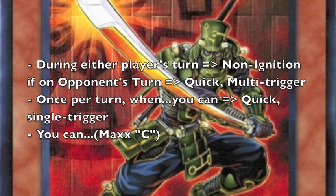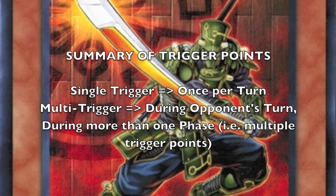The card text which identifies Quick Effects can be divided into three. First is "during either player's turn," which means it's an odd ignition and by definition quick — in this case, multi-trigger. Second is "once per turn, when... you can," in which case it's quick and single-trigger, since it can only be activated once. Third is simply "you can." To summarize trigger points: a single-trigger effect always says "once per turn," and a multi-trigger effect can be activated during your opponent's turn, during more than one phase, at any point in a chain — and hence has multiple trigger points.